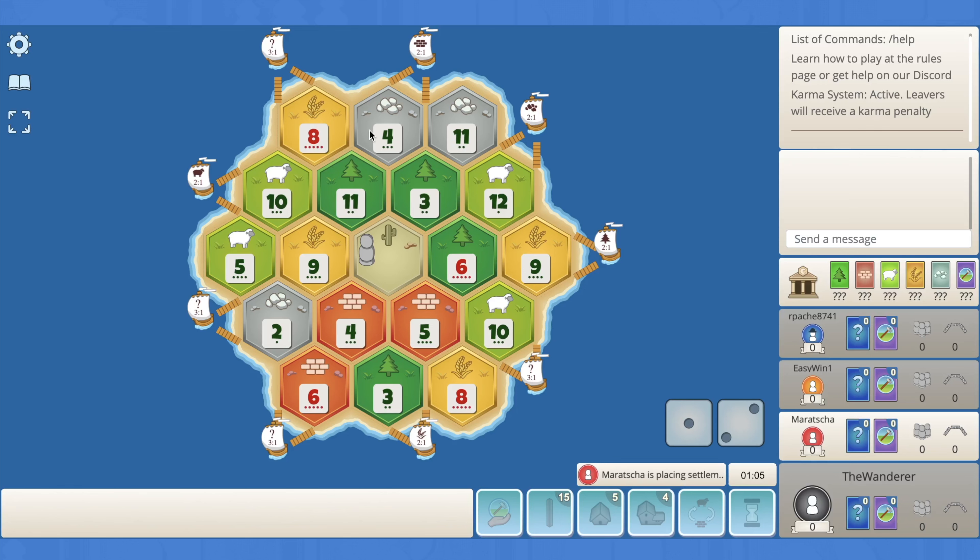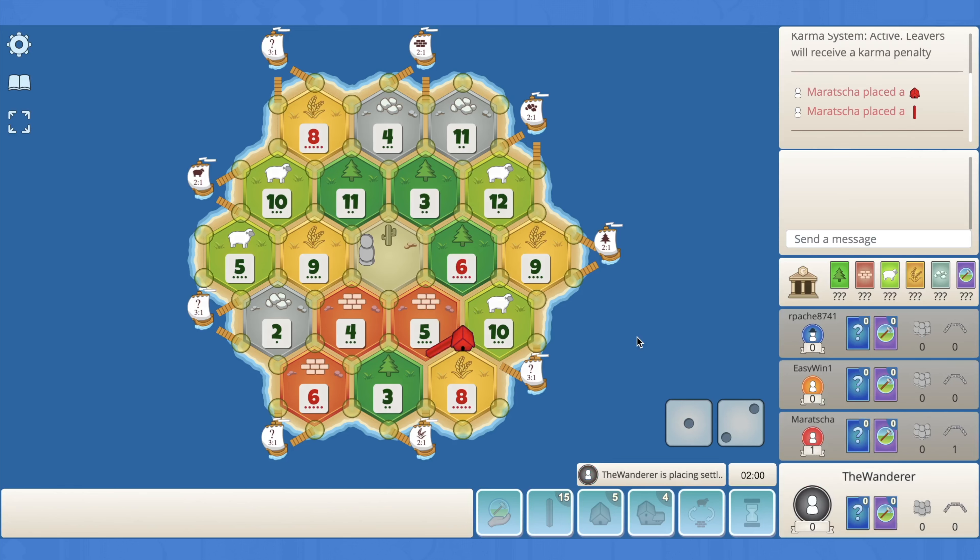Interesting — they've gone the 8-5-10, which I actually think is a pretty solid pick, just because that wheat port is what they're going to be going after and there's going to be a bunch of wheat on the board. So that's probably why they've opted to not take the ore.